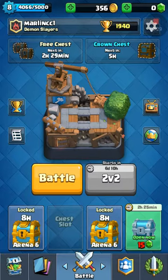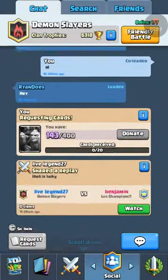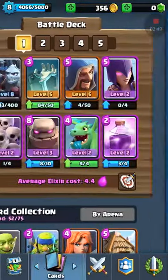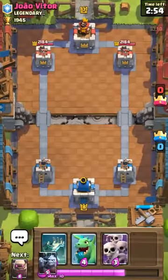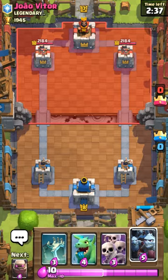Next time I do a Clash Royale video I will be doing a chest opening — free chest, crown chest, golden chest, silver chest, and whatever else is down here. I don't pay to play, basically — like, whatever chest I can get. So we're going to start a match in Builder's Workshop. I'm trying to get back to Royale Arena. I was so close to the Frozen Mountain one, where you get all the ice stuff, but I kept losing and dropped all the way down to this. Because this game is really difficult with no legendaries.